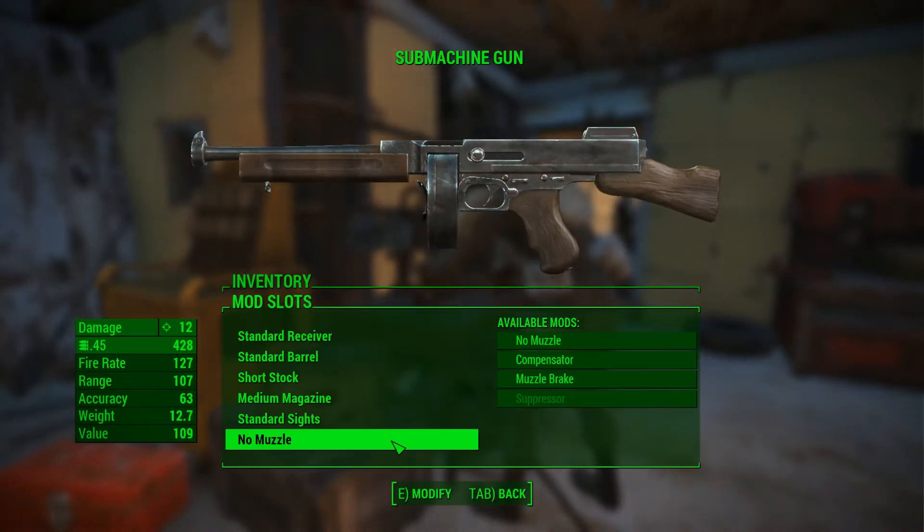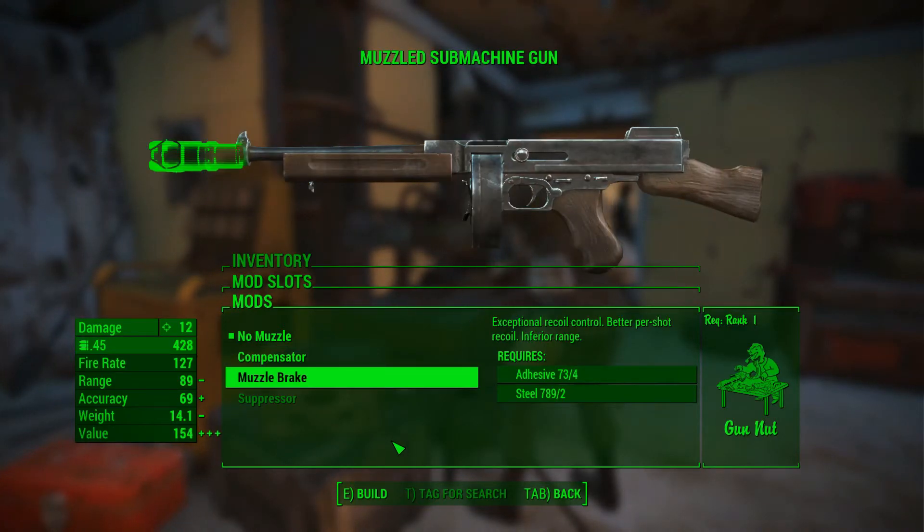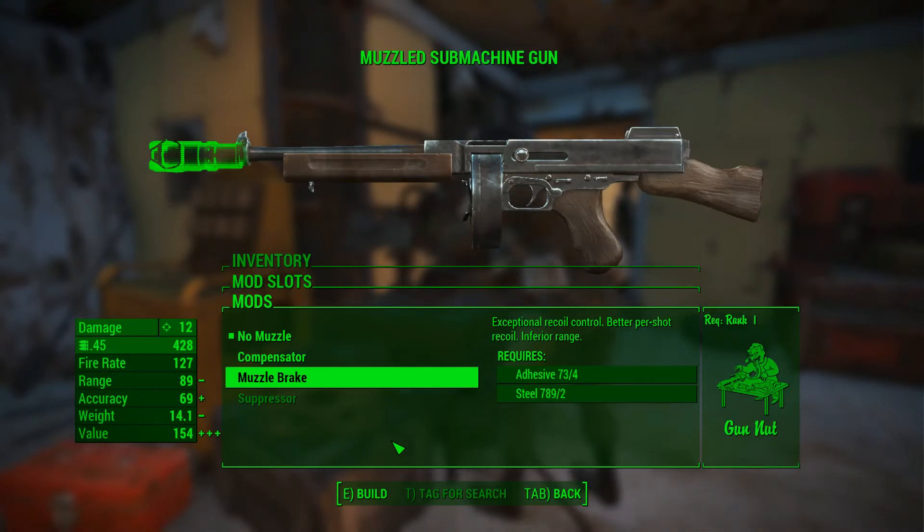Last on the list is the muzzle. We have a compensator which has improved per shot recoil, improved recoil control, and reduced range, but requires Gun Nut rank 1. A muzzle brake with exceptional recoil control, better shot recoil, and inferior range, but also requires Gun Nut rank 1.